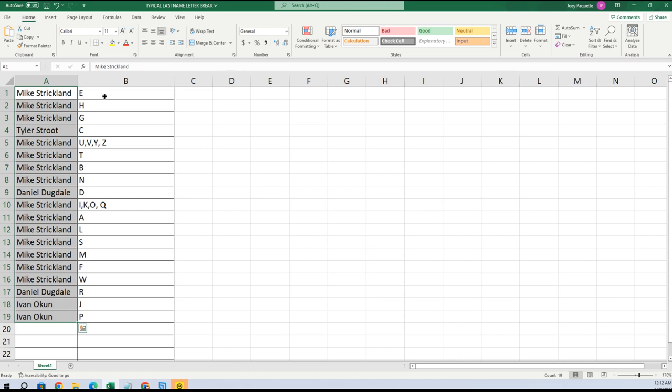Mike got E, H, and G. Tyler will see — Mike: U, V, Y, Z, T, B, N. Daniel: A, D. Mike with I, K, O, Q, A, L, S, M, F, W. Daniel with R. Ivan: J and P. Let's alphabetize this list.